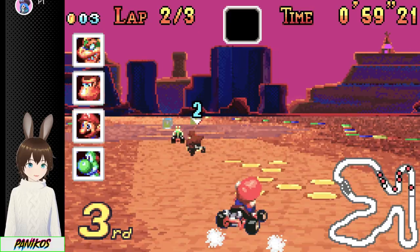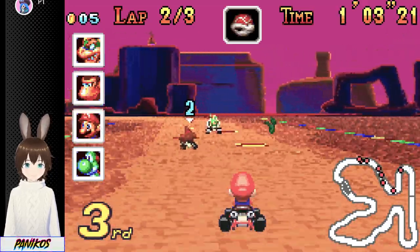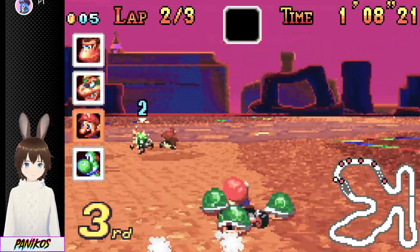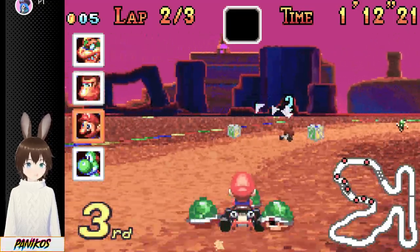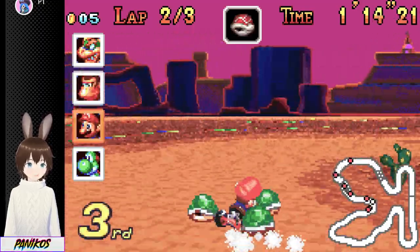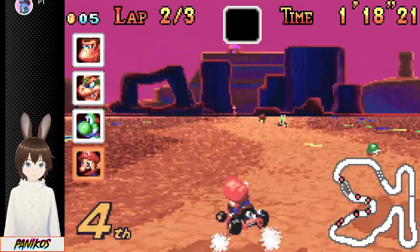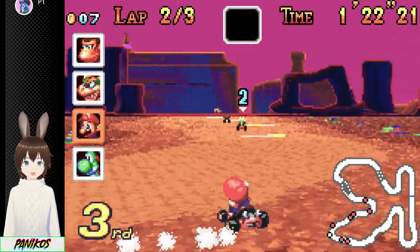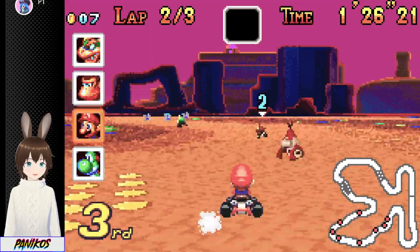So the AI will use items against the other opponents, but they won't use them against you — that's interesting. I saw Yoshi use a shell. If I catch up to you, you are so fucked. I'm just gonna throw these — I'm probably gonna hit myself with one of them. I think technically Yoshi was ahead of me for about 0.3 seconds.